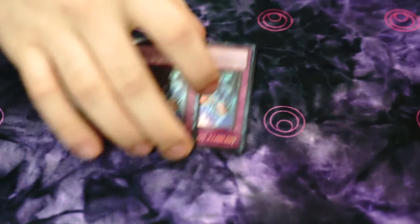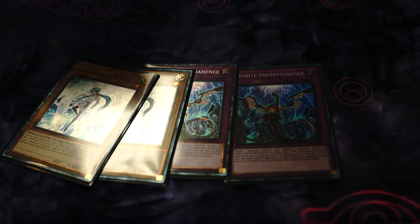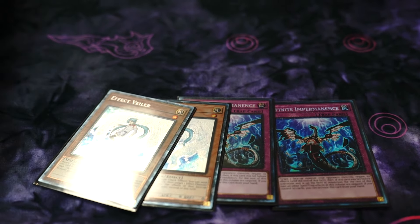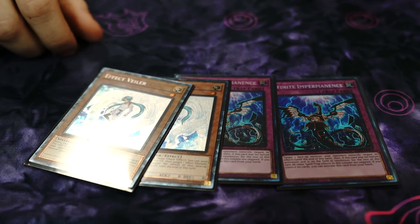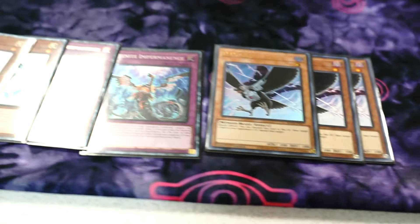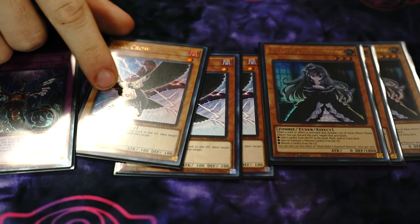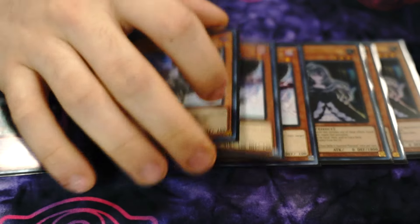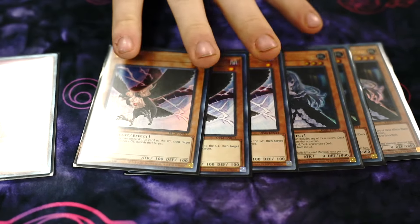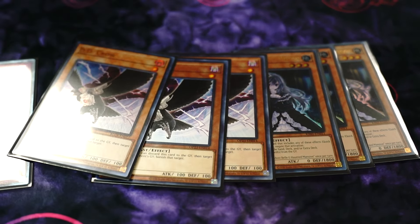Side deck: the 2nd and 3rd Imperms, 2nd and 3rd Veilers — some of the best hand traps; I just didn't have space with the Crossout Called-by package. Three Crow, three Bell — these didn't come up much, but they're pretty good against Lab specifically. Both come in against Lab — the rollback targets are scary; you can kick out the rollback target for a big welcome. And two Rust.